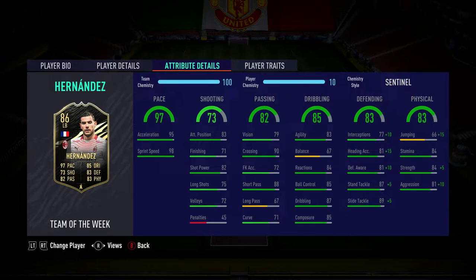With Sentinel, interceptions go up by 10 to 87. Heading accuracy reaches 96 — that's crazy. Defensive awareness goes from 81 to 91. Stand tackling goes from 87 to 92, slide tackling from 89 to 94, and jumping from 66 to around 81. Stamina is 84, strength goes to 89, and aggression goes to 91. If you want to use him as a left wing back, his attacking positioning isn't bad at 83, and finishing is decent — shot power is 82, so as long as you're in the box using his left foot, he'll score.